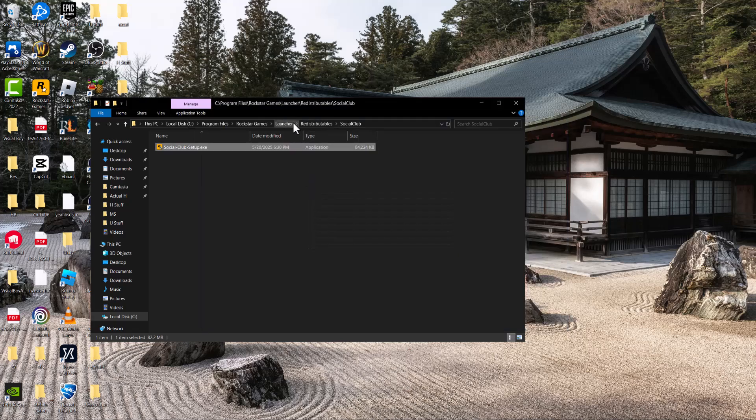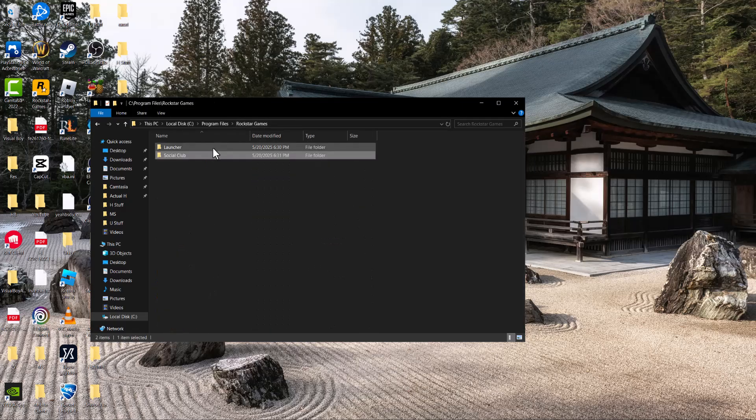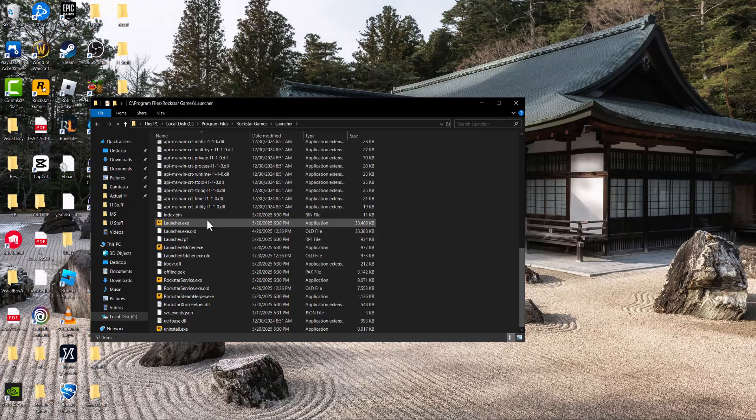Once you've done this specific one, go back into Rockstar Games, go to Social Club — actually, no, not here — Launcher. In here, find all of these different Launcher EXT, Launcher Patcher, Rockstar Service, et cetera, with the exception of the uninstall EXT.